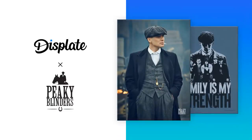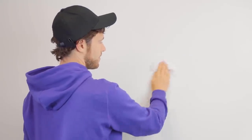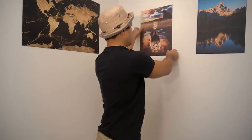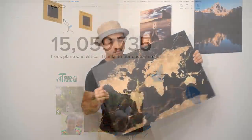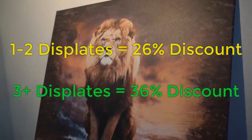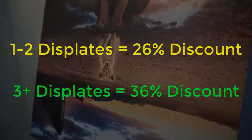This blade is a metal poster — the 21st century's way to put art on your wall — designed to capture your unique passions. Whether you like movies, animals, or landscapes, there will be a unique design just for you. Mounting a Displate on a wall is super easy — no tools required. You put a sticker on the wall, place the magnet on the sticker, and it's done. I personally have 3 Displates on my wall: a lion, a mountain, and a RuneScape map. For every Displate sold, one tree is planted in Africa. Using my link in the description, you get 26% off if you buy 1 or 2, and 36% off if you buy 3 or more.